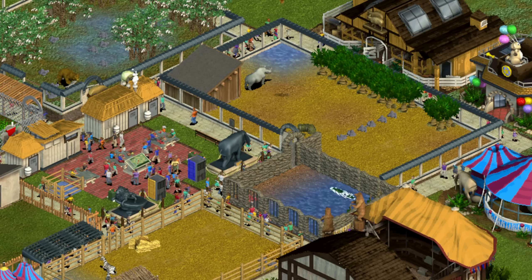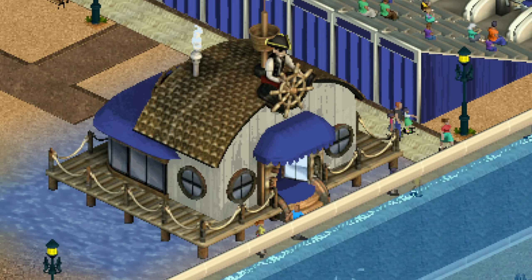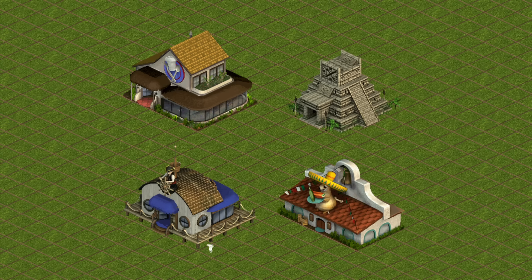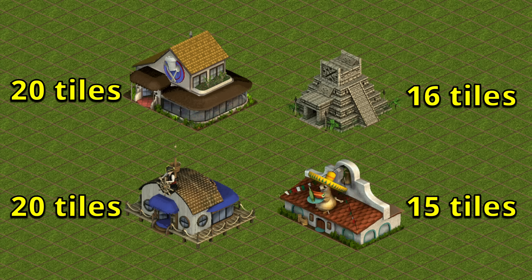There is a better way though, and that is a restaurant. A restaurant is an amazing building where guests can eat, drink, go to the bathroom, and regain energy. On top of that it has a massive capacity so we only need one of them to support our 1000 guests. There are 4 different restaurants in the game. The standard and lobby restaurants are 20 tiles large, the rainforest restaurant is 16 tiles large, and the prairie dog cafe is the smallest with just 15 tiles.